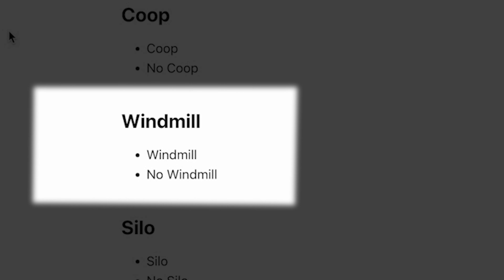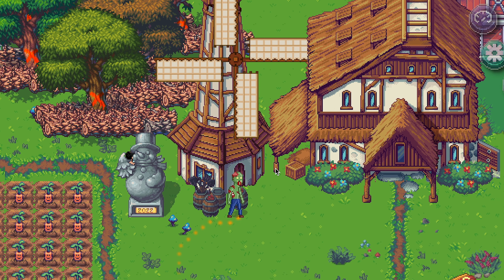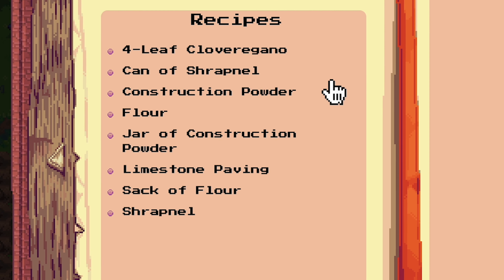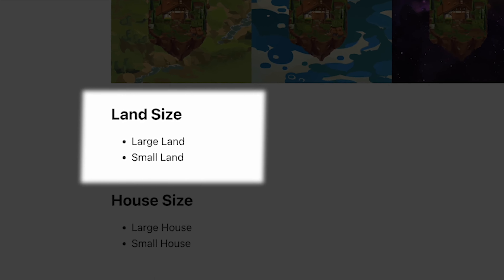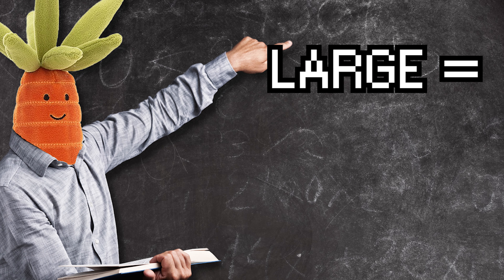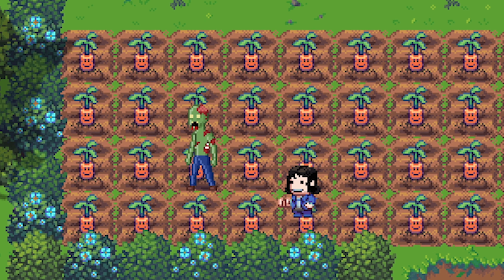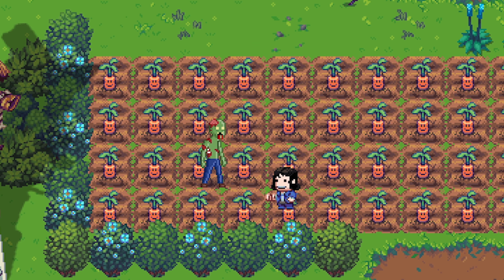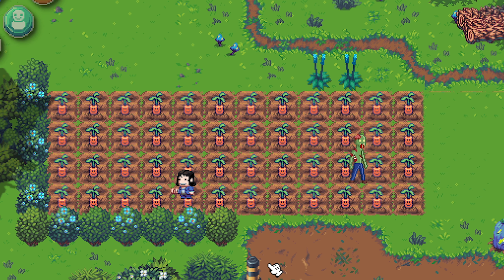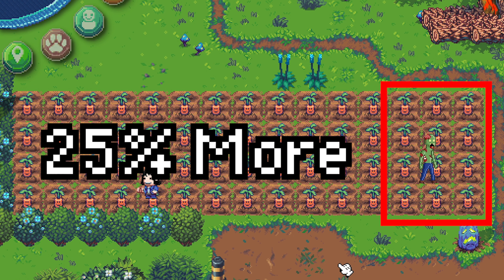A farm can have a windmill or no windmill — with a windmill you can grind stuff up, making flour, construction powder, and other variable items. The size of the farm itself plays a big role: a large size gives you more room to decorate, but more importantly a small farm can only have a maximum of 48 plots to grow crops on, while a large farm can have up to 60 plots, which is 25% more.